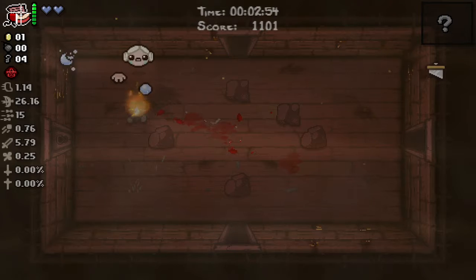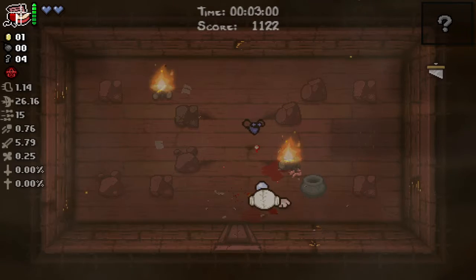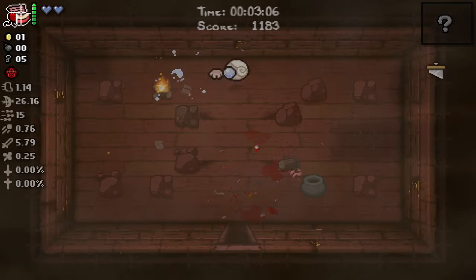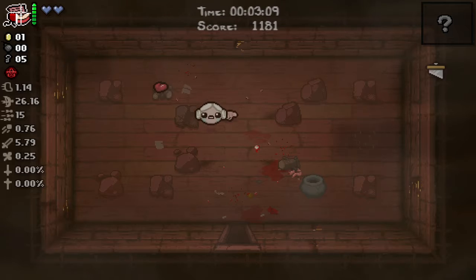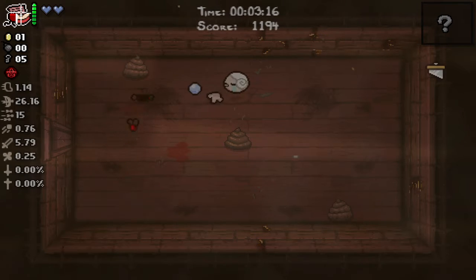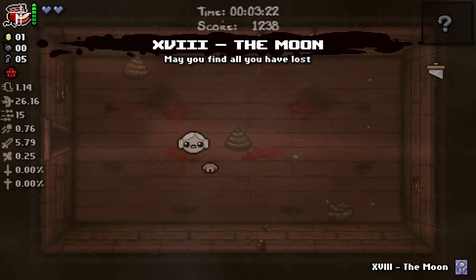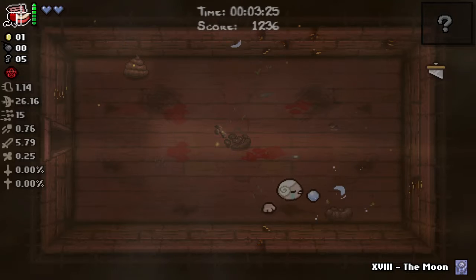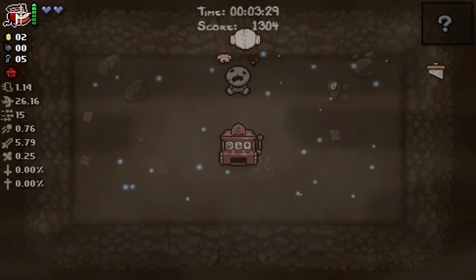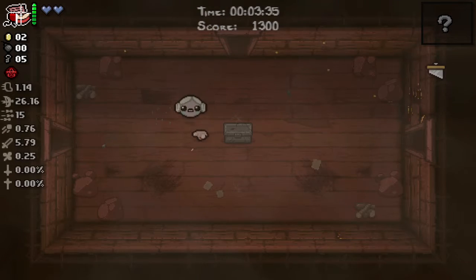The head tanked that — thankfully, that would have been some unfortunate damage. It would be nice to get a bomb, there's a lot of stuff we could use a bomb for right now, but apparently we're only getting keys. There's nothing in there. Oh weird — I thought that was in a weird spot.